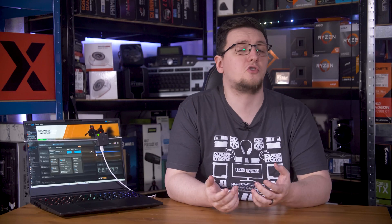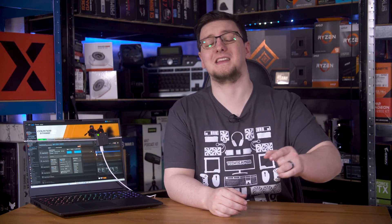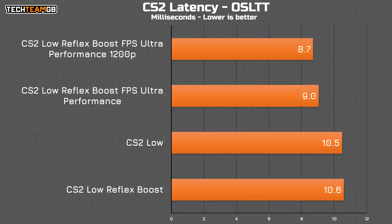The last thing I wanted to try was dropping the resolution down to 1200p to see if that made any difference. Surprisingly, it didn't. The average did drop a touch more down to 8.7ms, but it's hardly a worthwhile change even on this RTX 4060 laptop chip. Some systems might react better to that change, but at least on my system here it doesn't make much of a difference.